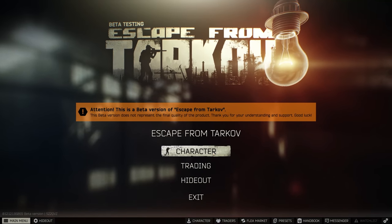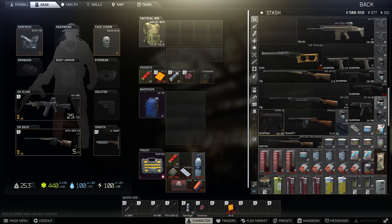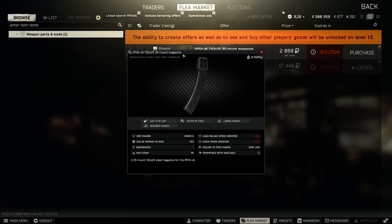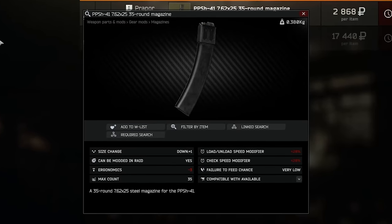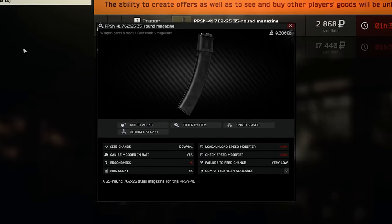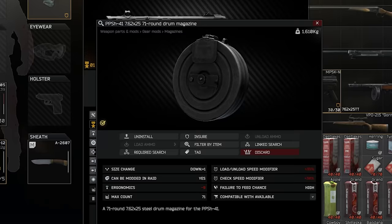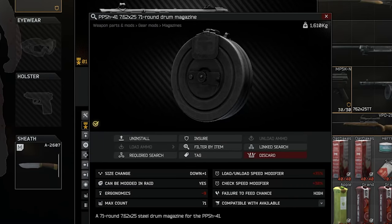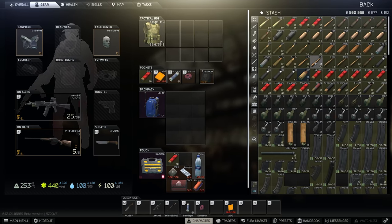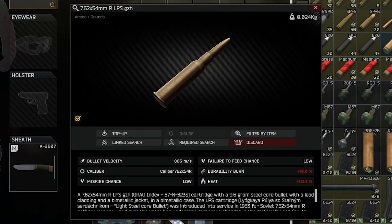With these new malfunctions, there are some new metrics that have been added to the game, giving us an idea of what might cause these problems. The stats that specifically modify this are unsurprisingly mags for failure to feed — for example, a regular PPSH magazine has a very low chance to cause failure to feed, whereas the drum mag has a high failure to feed chance, which reflects Battlestate's desire to nerf high-capacity magazines. Rounds themselves also have the failure to feed stat and misfire chance as they did last patch, plus a brand new stat called heat.